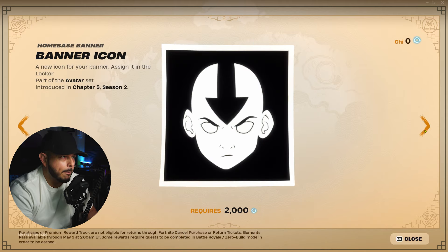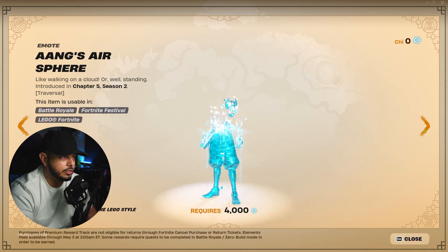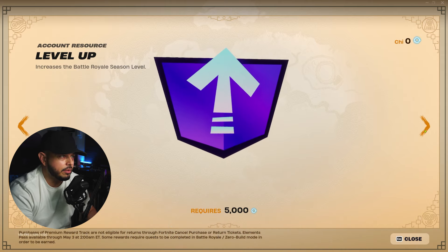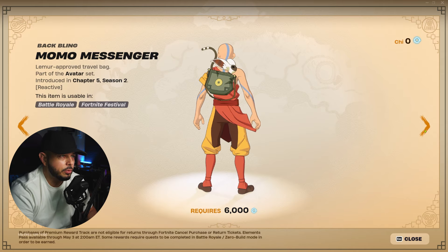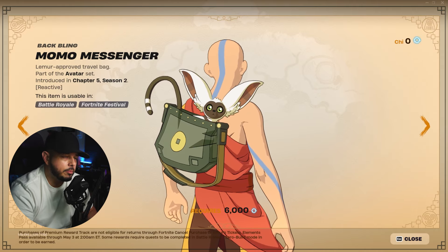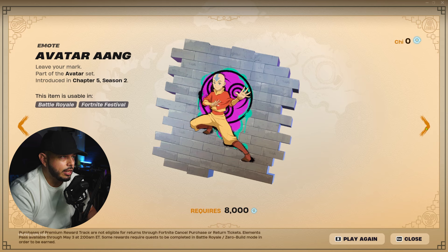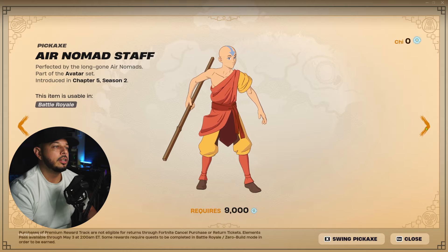For the premium rewards: you get the Baffled Aang emote, then the Home Base banner icon. Remember you're earning these simultaneously with the free ones. At 3,000 a level-up, at 4,000 Aang's Air Sphere emote — pretty cool. At 5,000 another account level-up, at 6,000 you get the Momo Messenger, which is a reactive back bling. At 7,000 another level-up, and at 8,000 chi you get an Avatar Aang emote.